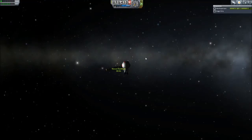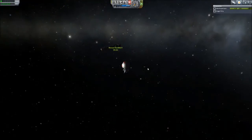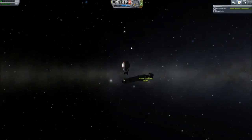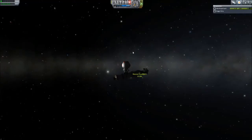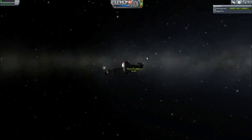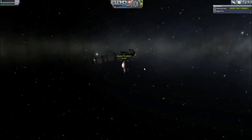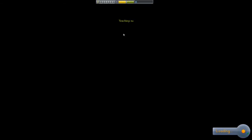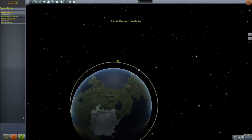Here's the rescue possible. We're actually going to have to get to the door, and I'm not actually super close to the door — there's going to be a pretty nice derp coming up here. I got so excited I accidentally hit the Space Center button. You can go to the tracking station and get back there pretty quickly. Fortunately, he's still floating and not drifting off.